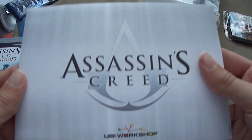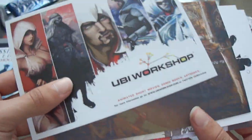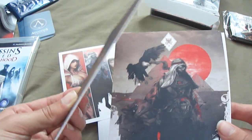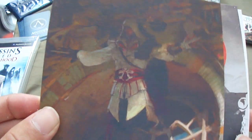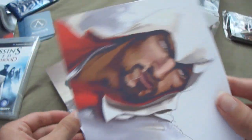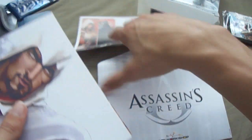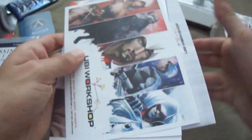Next up we've got this paper envelope here — Assassin's Creed. Let's open it up. It looks like we've just got some artwork here, on thin cardboard as you can see. It's pretty nice artwork — I don't know if the camera will pick up the quality, but it's very nice. Oh, this is real nice, a real detailed portrait of that main character.